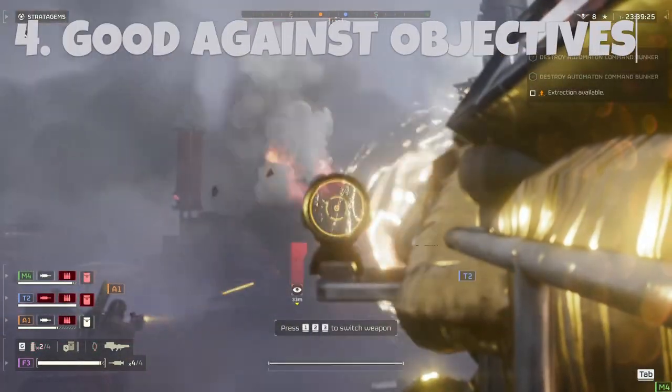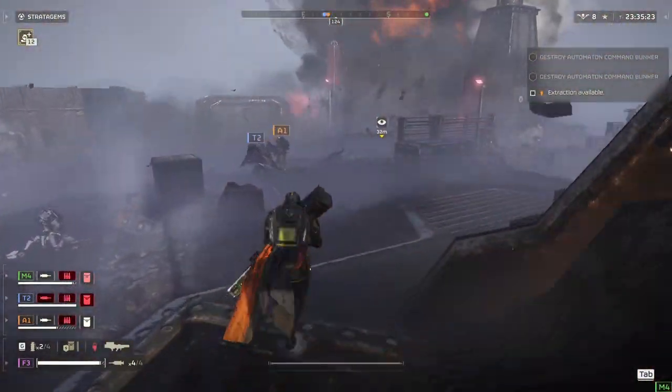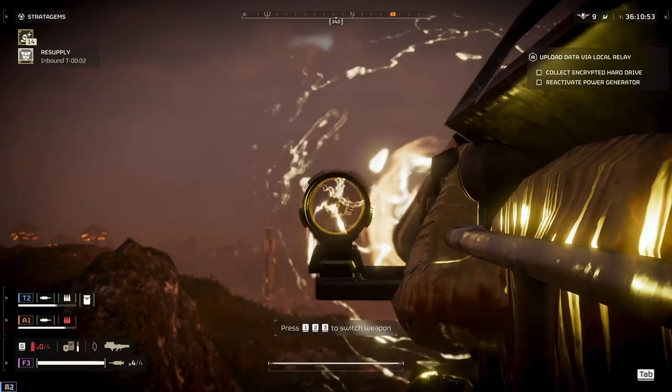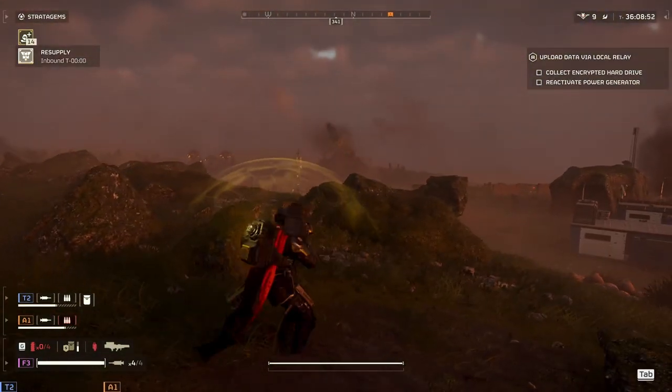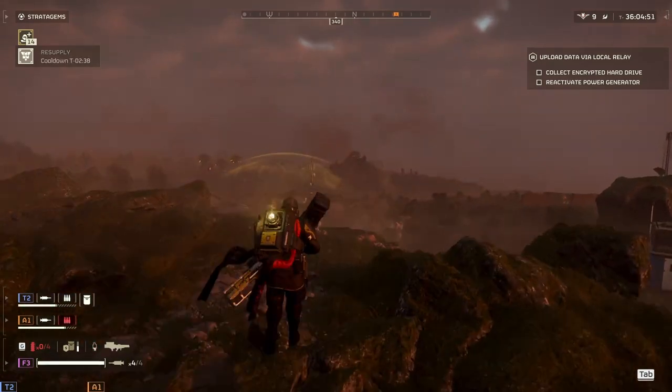The Quasar is really good for taking objectives. If you can place your shots well enough, you can take out small outposts or even screecher nests. Things that would require a hellbomb, I would still bring a hellbomb — this isn't going to do that. But for smaller objectives, this will get the job done.